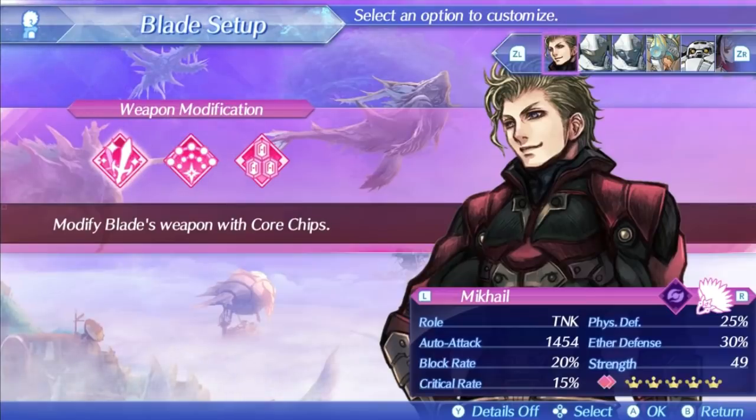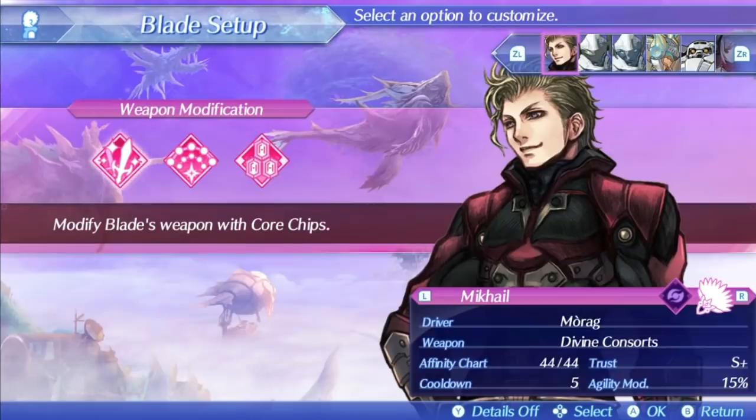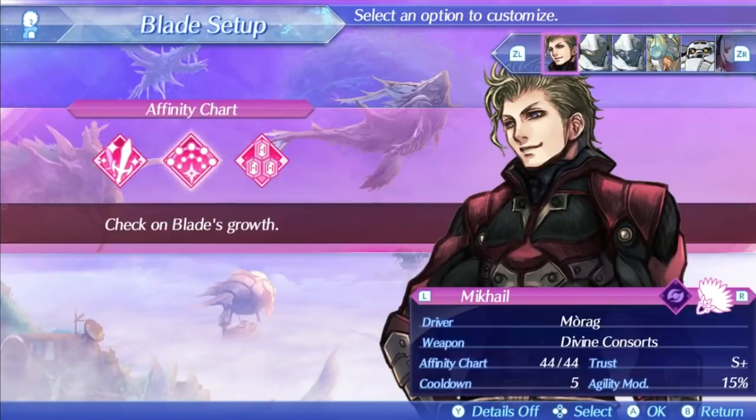His core chip cannot be changed, so the stats you see are what you get. His auto attack is 1454 when maxed out on trust, which is pretty solid for a tank class weapon. His critical hit rate is 15%, his block rate is 20%, 25% physical defense and 30% aether defense — though those are fairly meaningless since he is evasion focused. His stat mod is 15% agility, which is helpful for him specifically, and his cooldown is 5, which is among the best in the game. The bonus effect on his weapon is countering evaded attacks with 150% of your driver's strength stat, which is pretty worthless.